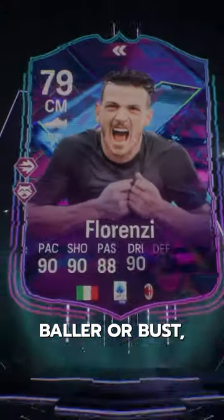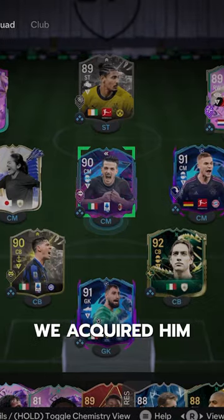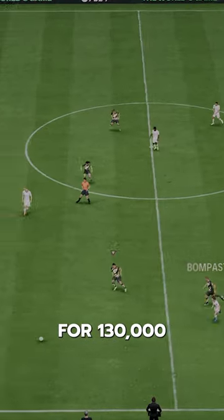Welcome to Baller or Bust, where we test FIFA cards so you don't have to. We've got Flashback Florenzi, acquired via SBC for 130,000 coins.